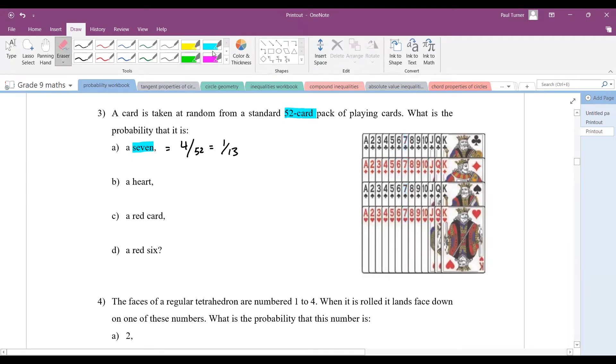For a heart: how many hearts are there? These are all the hearts. It doesn't tell you in particular what it wants from the hearts — it just says a heart, so any of these cards is okay. In this suit there are 13, as there are 13 in every suit. So 13 hearts out of 52 total gives you one out of four when you simplify that fraction.